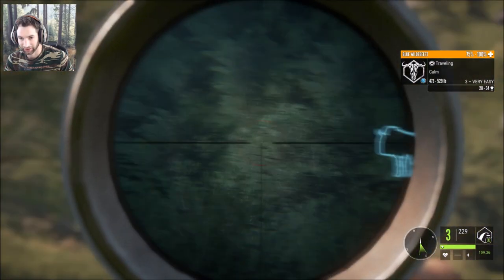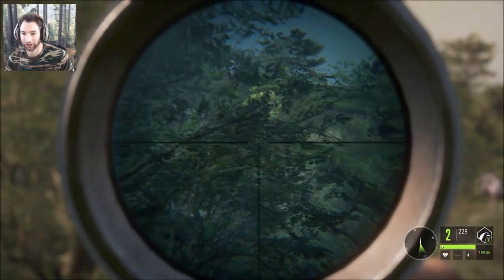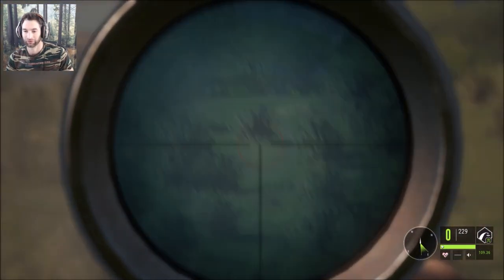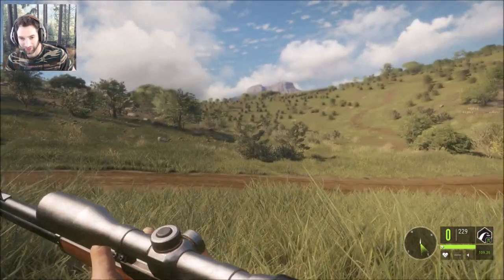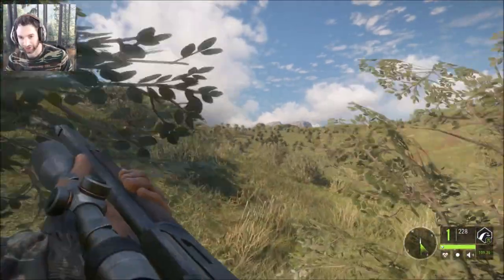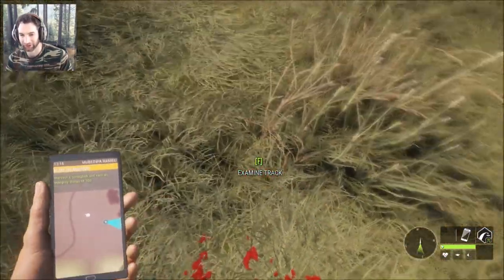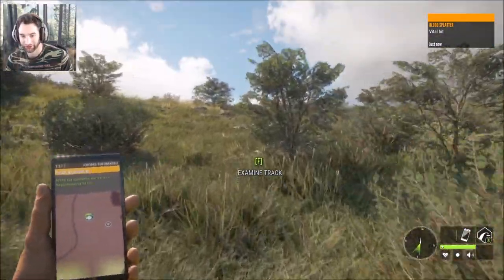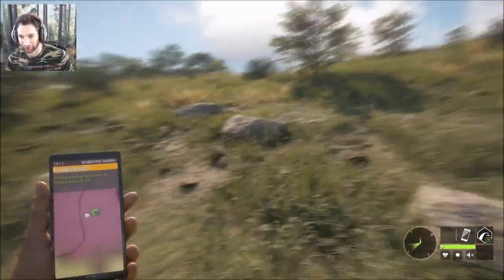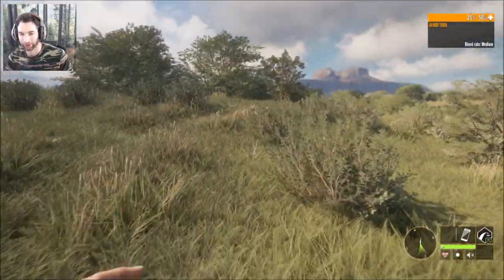He's about 100 yards out. We went for a heart shot and I don't know what we hit. It's not looking too good. We smoked this first gold one — I thought we'd hit the heart, if anything we might have hit the shoulder blade. But according to this we should have ourselves a gold wildebeest down. I watched it run this way. Some good blood, 25 percent.